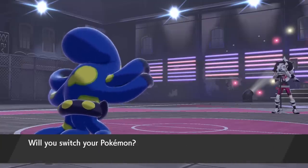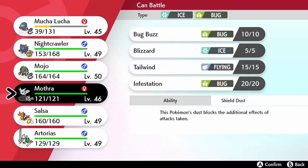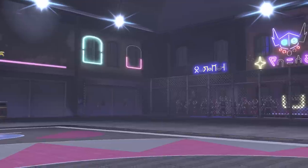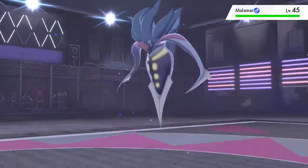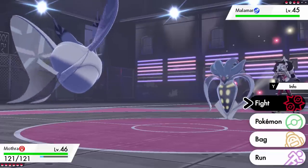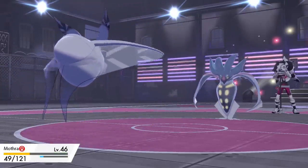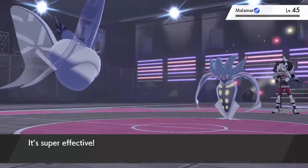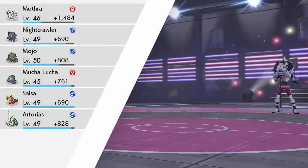He's going for Malamar next, which is a Dark and Psychic type — that means Bug moves are gonna be super-duper effective against it. Let's swap out Mucha Lucha and go for Mothra! Malamar's gonna mess things up with its Contrary ability — Piers is literally calling out his strategies. Maybe that's why you're not the toughest gym leader. Contrary makes any stat-lowering moves instead raise the Pokemon's stats, but Bug Buzz just takes it out in one hit, so it's really not gonna matter.